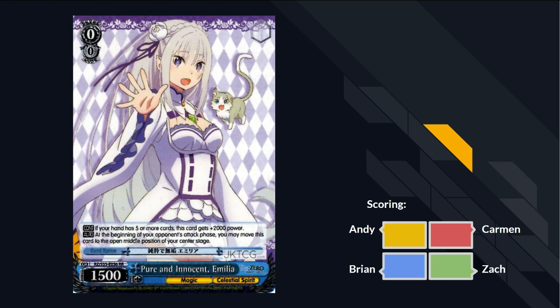Alright, what is up guys? Pittsburgh Weisshwartz back again. I say this every single time and it's starting to get old - I say it with the same inflection. We need to change it up, we need a new one. I'm here with Brian, Andy, and Zach. We're gonna round out ReZero. We're gonna do blue - the most interesting color, the best color - keeping with our manga reading order.